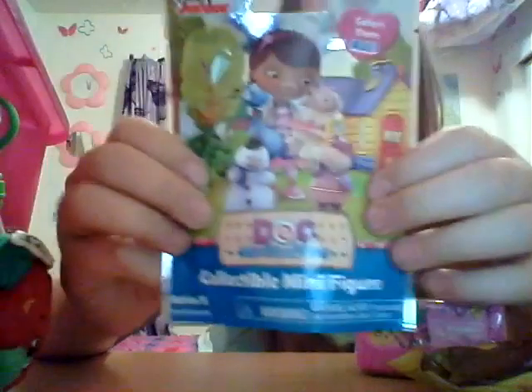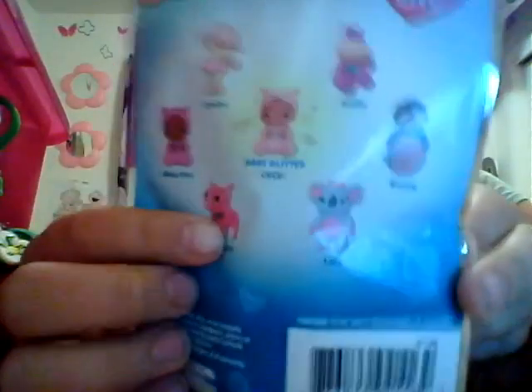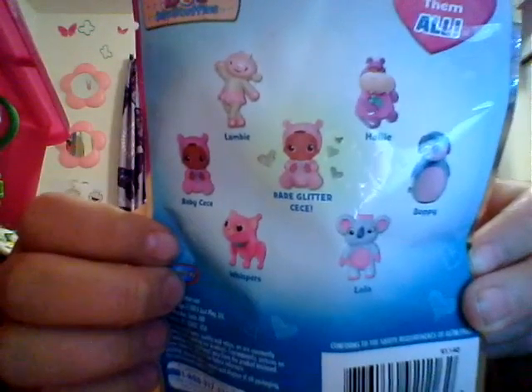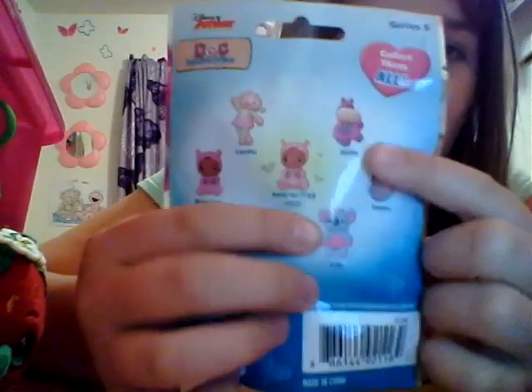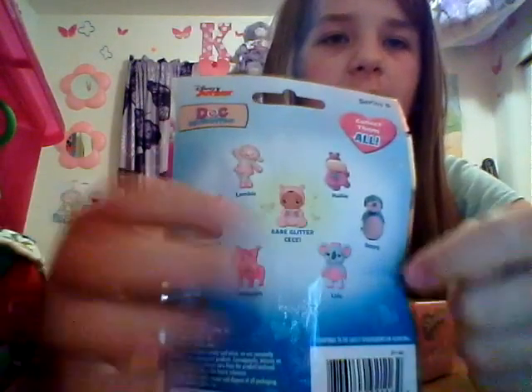Another Disney Junior — I guess I get Disney Junior every time. This is series five, I can't believe it, this has seven to collect. Two CCs, one rare glitter one, Lambie, Whispers — which I'm hoping for — or CC, Layla or Lala, I'm not sure. I haven't seen the new episodes. Poppy, and then Hallie. Let's just choose one more blind bag.